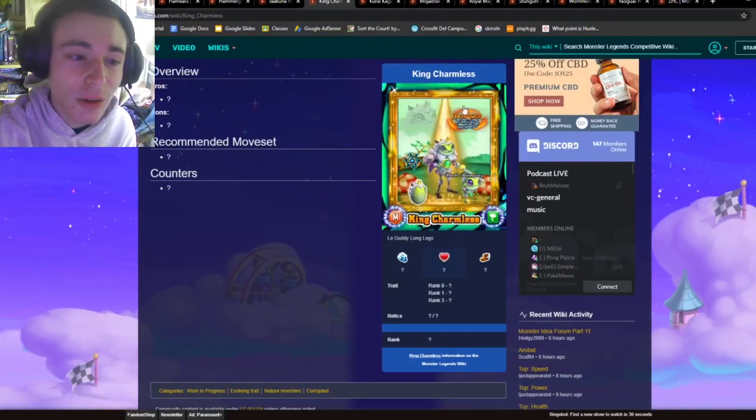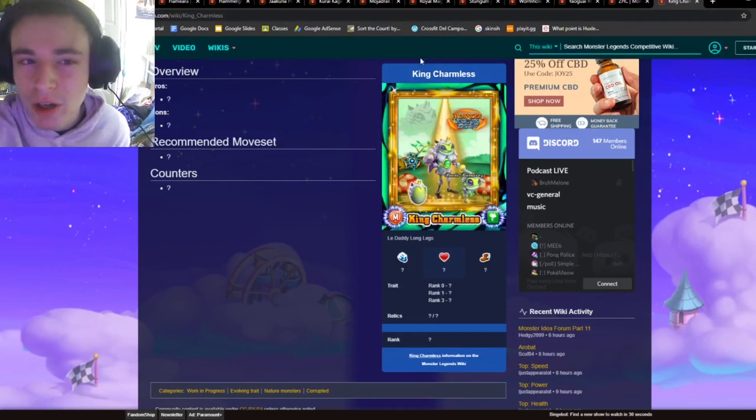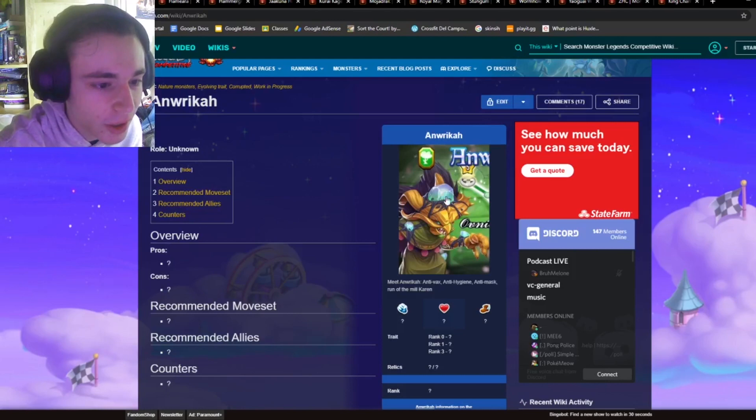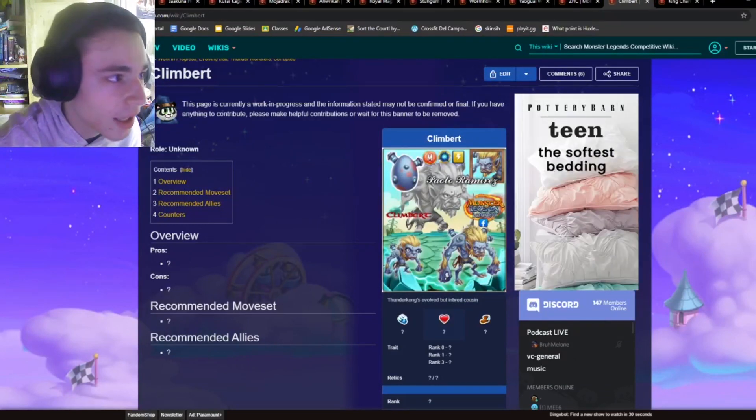I think King Charmless is the worst design out of all of these, so I'm just going to go ahead and put him in last. We might move him later on, but honestly, I don't know. And then we have Elrica over here, which is okay — I don't think it's the best though. I'm just going to slap it right in the middle for now. Then we have Klimbert. I don't like this design very much, I'll put it all the way down there.